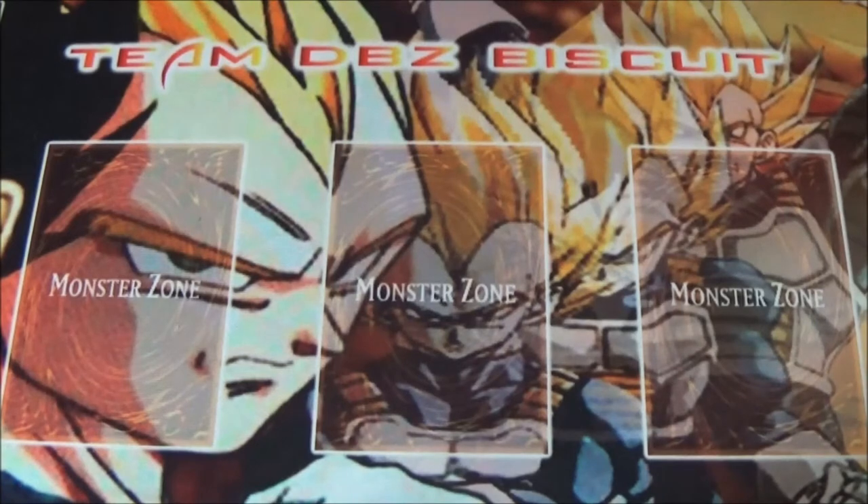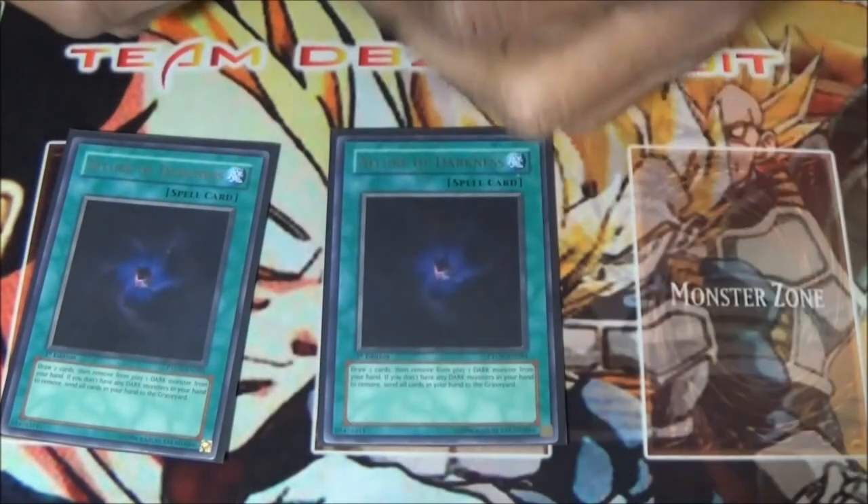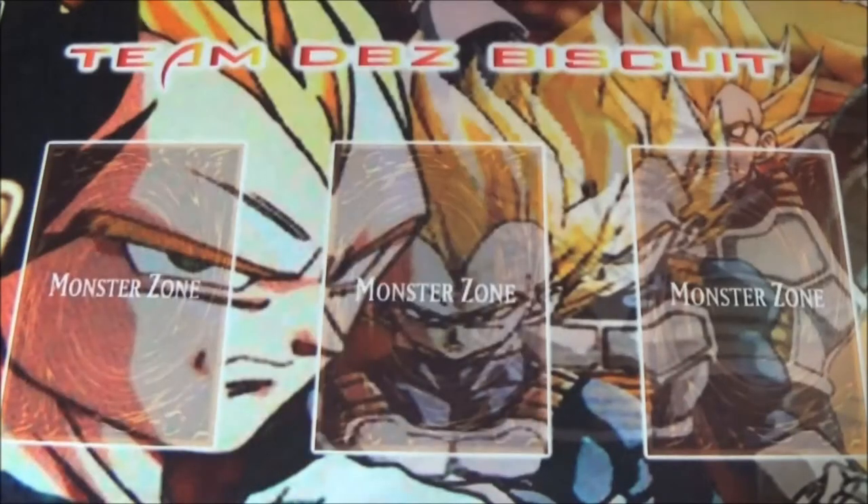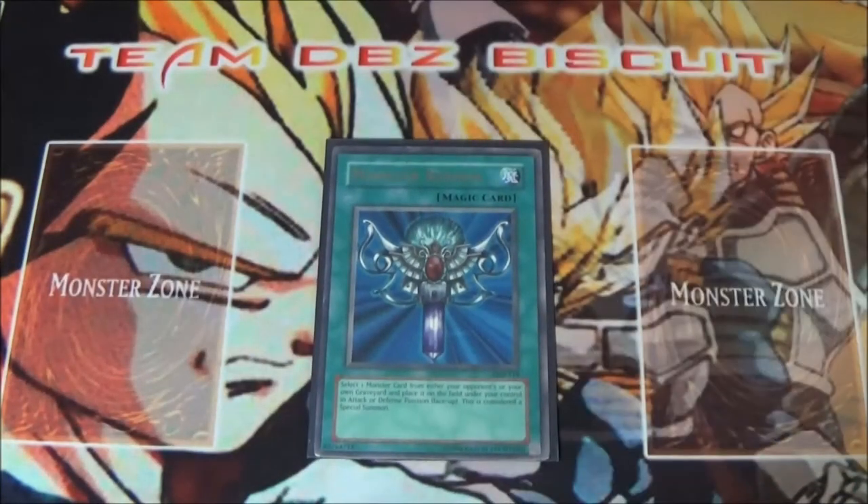That is it for our monsters. For our spell cards, running three Allure of Darkness. I did try the Spellbook engine but it didn't work for me — it was good, don't get me wrong, it helps you search and you can use your Shaddolls as the Spellcasters to use their effects, but it took up too much card placement. I just like getting draw two, banish one that you don't need. Running one Monster Reborn since it's back — Monster Reborn is a very good card, you're going to select that monster you need to get back and it's going to help you extend your plays.